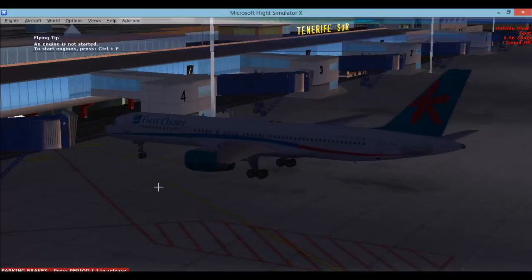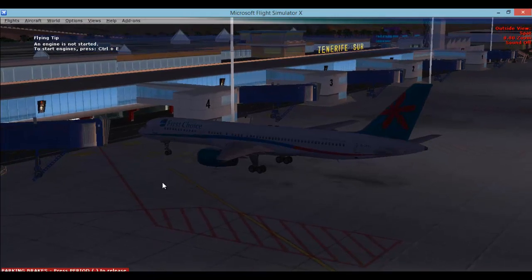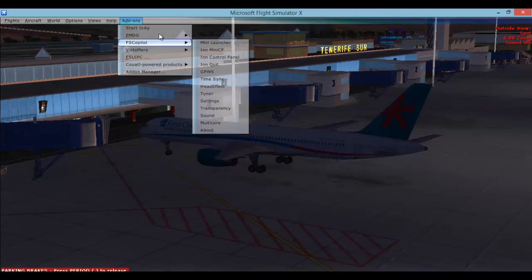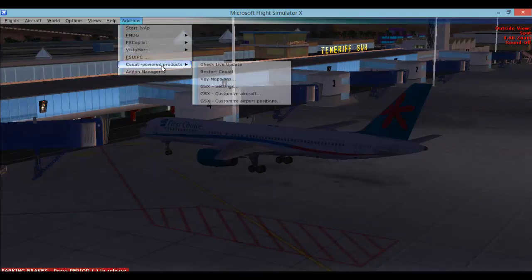Hi guys and welcome to the GSX Ground Simulations Extreme 4 tutorial - how to use it once it is installed on your PC. Once installed, you go to Add Ons and it should be under Standby. There you go: Cardinal Powered Products GSX, Customised Aircraft, Customised Airport Positions and GSX Settings.